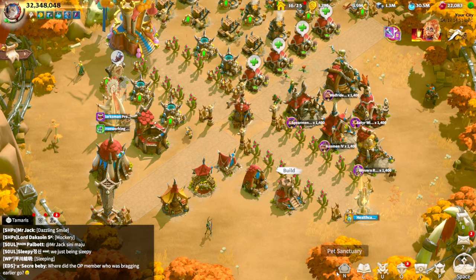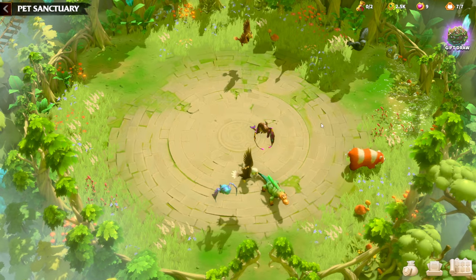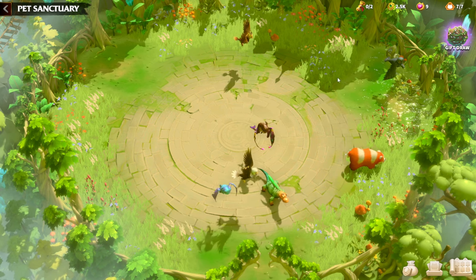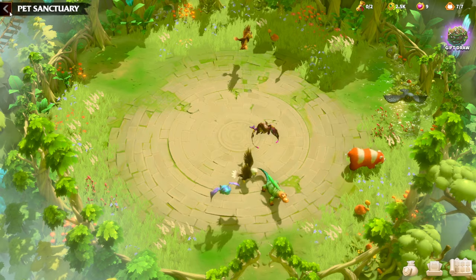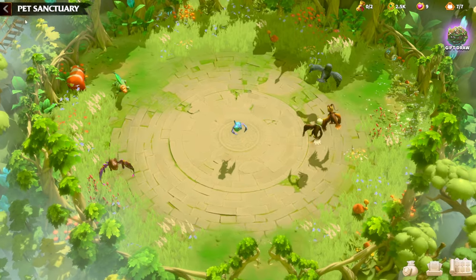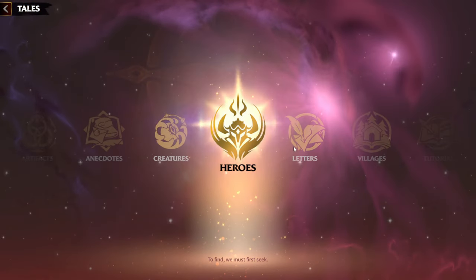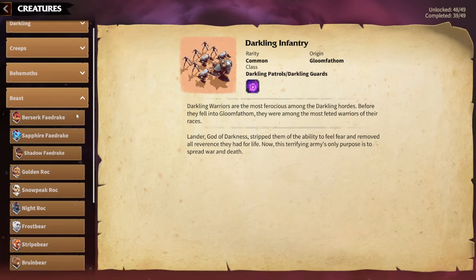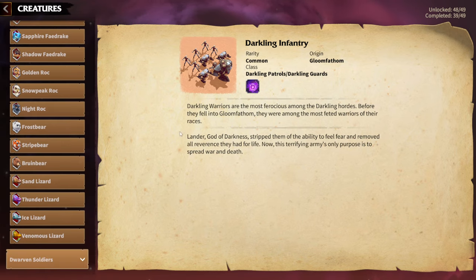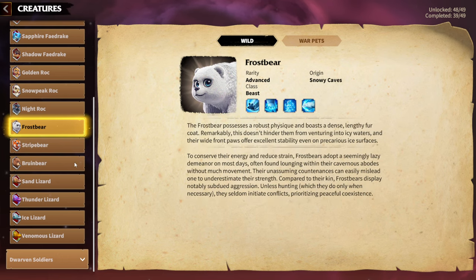The next topic is war pets. The war pet system is getting better and better as we continue playing Call of Dragons, and there are a couple of great choices for infantry war pets which we'll cover now. The main infantry war pets currently are Bruin Bear, Stripe Bear, Frost Bear, Sand Lizard, and Venomous Lizard.